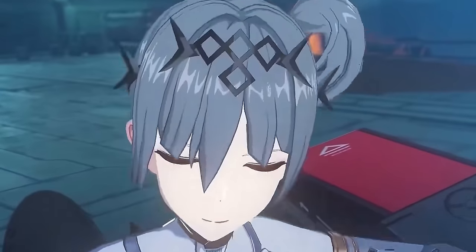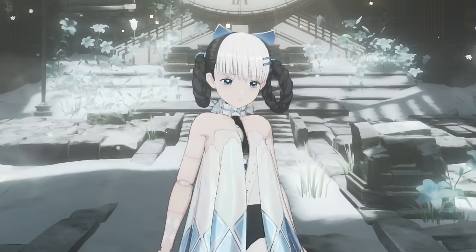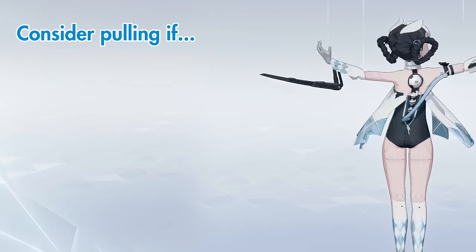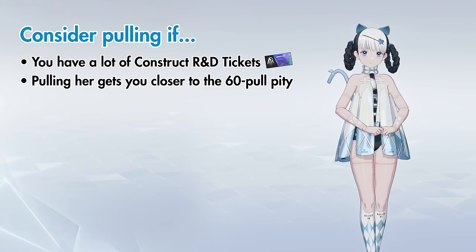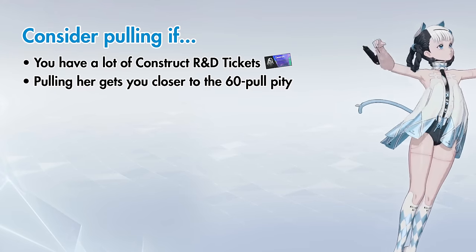However, if you are watching this in the future, her free shards will no longer be available to you. And in that case, we really don't recommend pulling for Bombinata unless you have plenty of blue construct R&D tickets to spare. Pulling her will get you closer to, but not over, the 60-pull pity on the base member target banner.